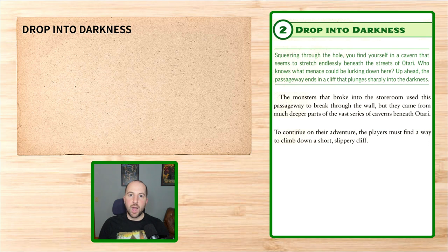Next up is the drop into darkness. Besides describing how to navigate the cliff, the drop into darkness doesn't seem to have any new information for the players outside the read-aloud text. Since there's no encounter in the drop into darkness, we'll look at the spider's web room next, and move right into that when we're narrating in exploration mode.